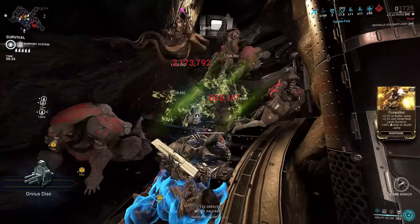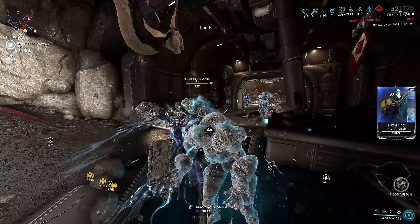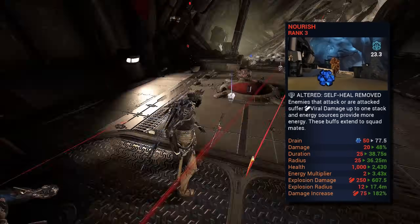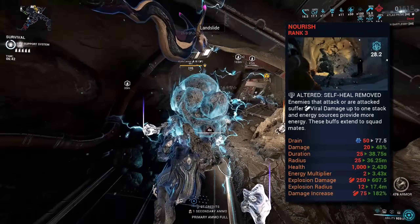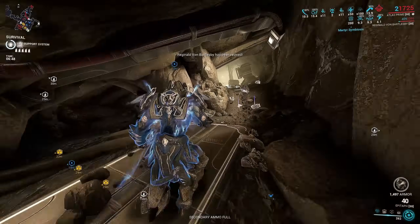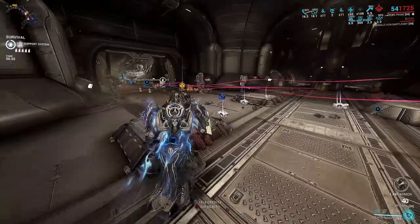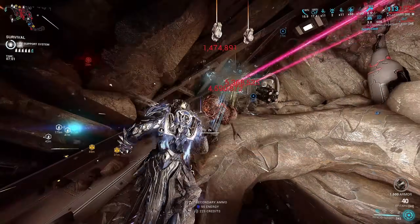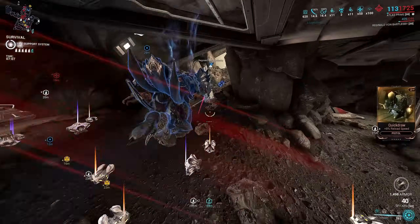Now that we've solved our crit problem, how do we add damage while also providing ourselves with utility? That's where the helmet ability Nourish comes in. This grants me a viral elemental damage multiplier on my weapons, which also applies to Landslide, increasing its damage. Not only that, it provides me with an energy income multiplier, increasing the amount of energy I get from all sources, and a viral retaliation buff — basically, when I take damage, I send out a wave to stagger enemies and apply viral onto them.